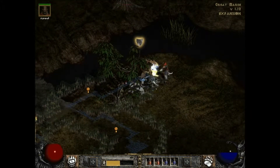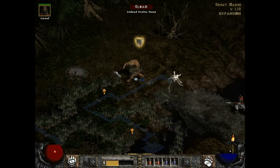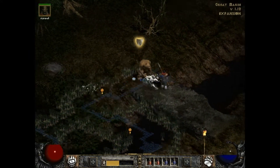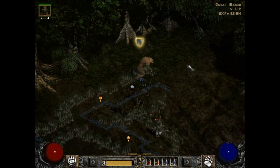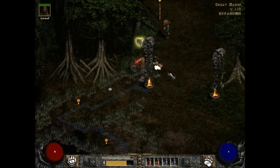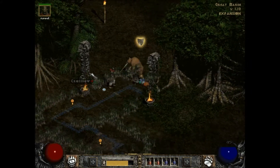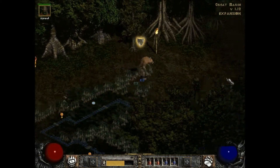Pretty much all I want is shapeshifting gear. I thought about putting points into some fire skills because it would boost the damage fire claws gives me, but I think what I have suffices — it's good enough. What's in here? Does this lead to Flayer Jungle?